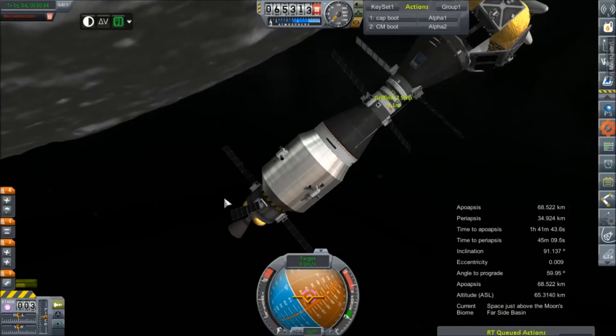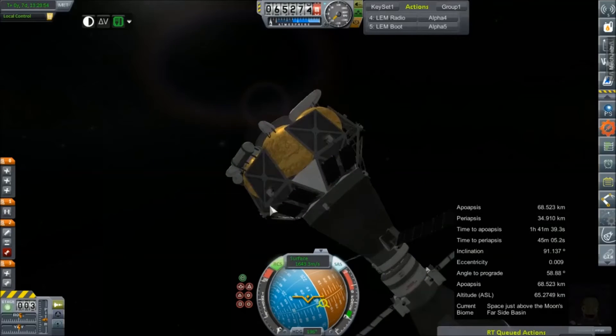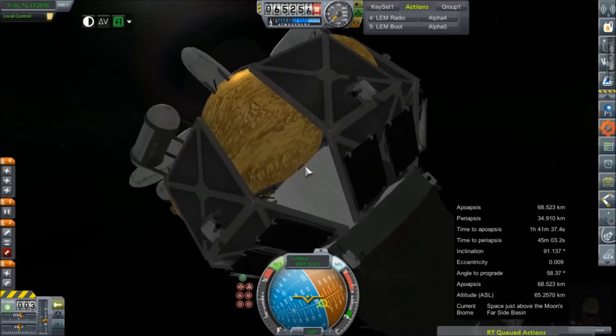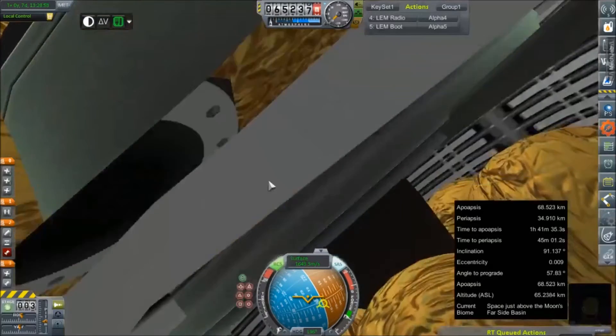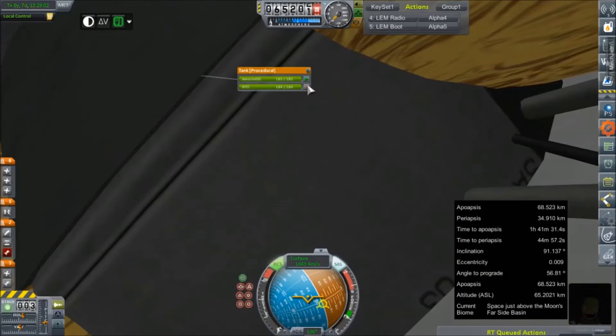Hey everybody, welcome back to Kerbal Space Program RP-Zero. We're rejoining Val around the moon. I've already moved her into Vilem and we're now trying to unlock fuel tanks. Now try to find the mystery tank. Unlock.